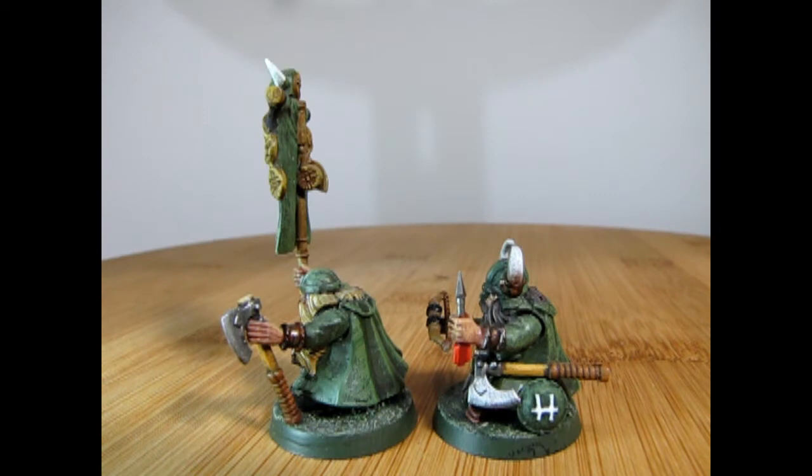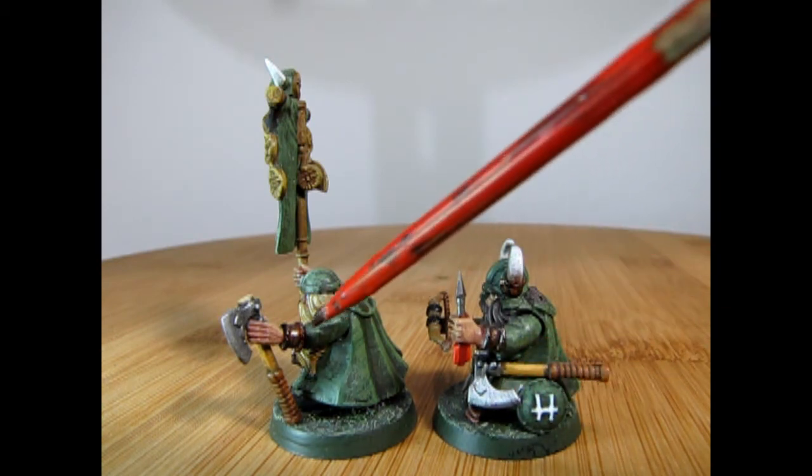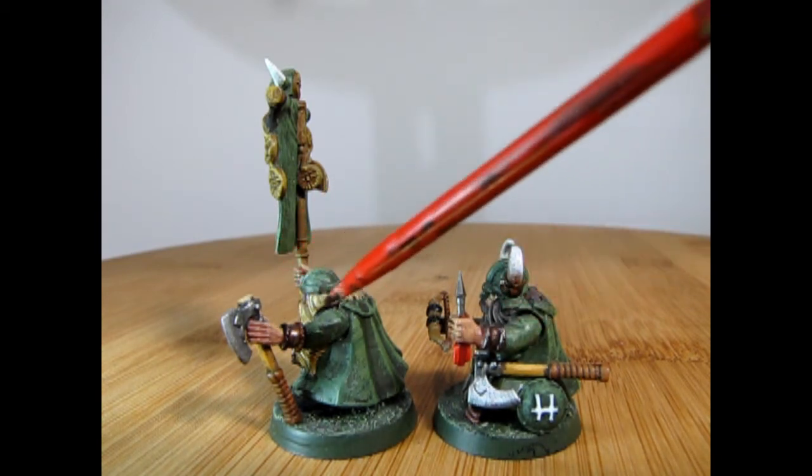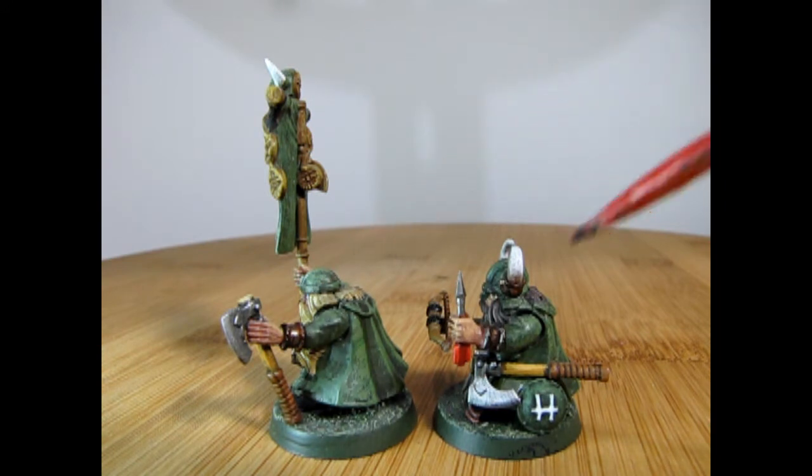Each of the models in the quarrelor unit holds a crossbow as well as an axe, and they all carry a buckler with an H on there for Queen Helgar. You can see the nice detail work here. They do have brass bracelets because in Gairan, metal is not quite as common as you would think.